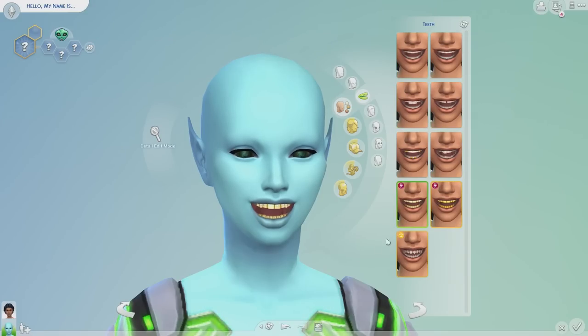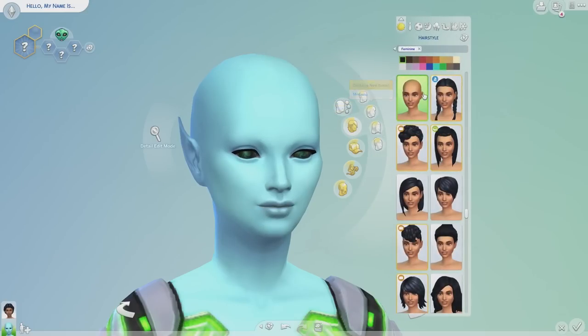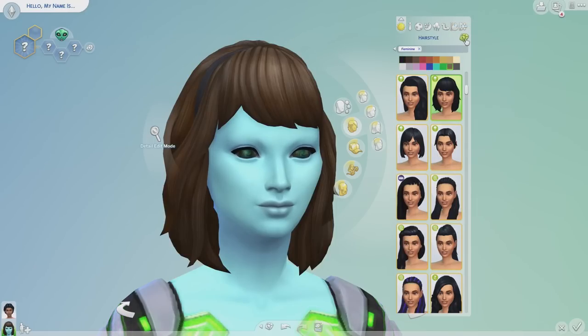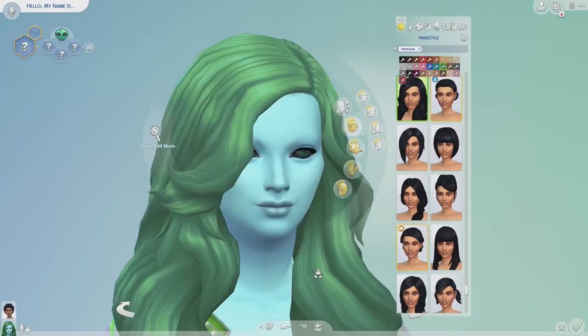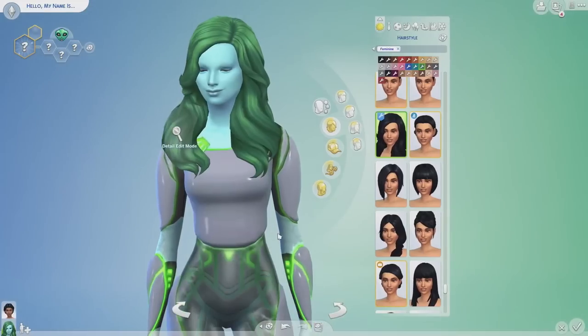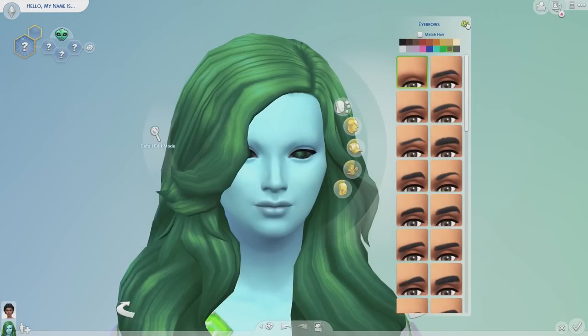Okay, snazzy! I'm going to add hair because why not — we need to just go all the way here. Even though our alien loves being bald, we are going to give her a wig. Oh, okay — so this is a CC hair. All my CC is linked in a document down below if you want to check out what I have in my game.